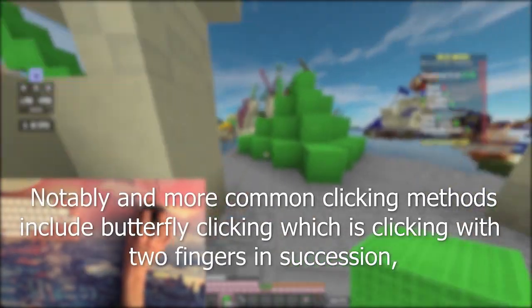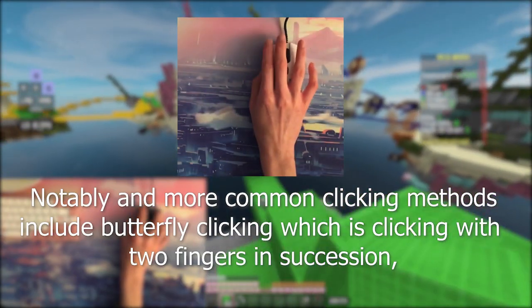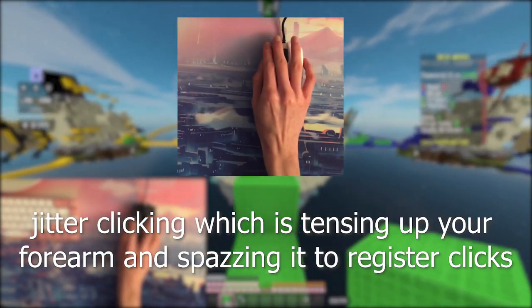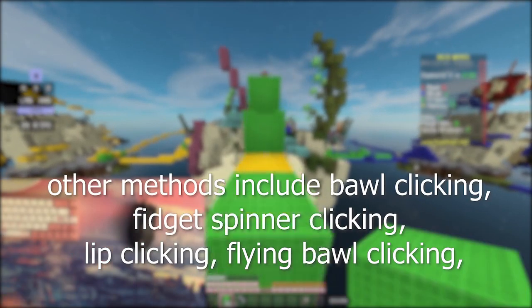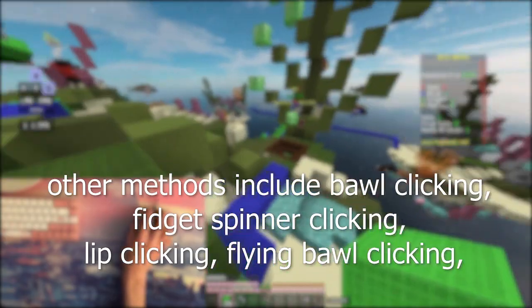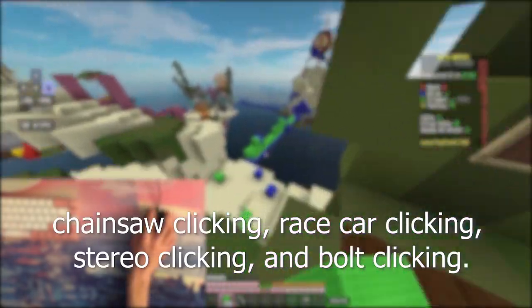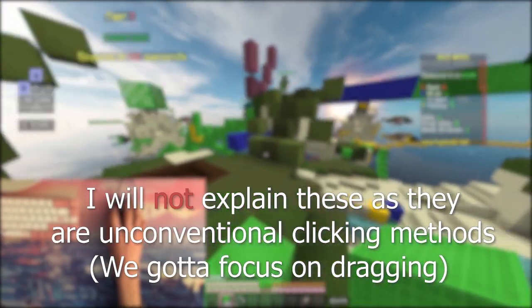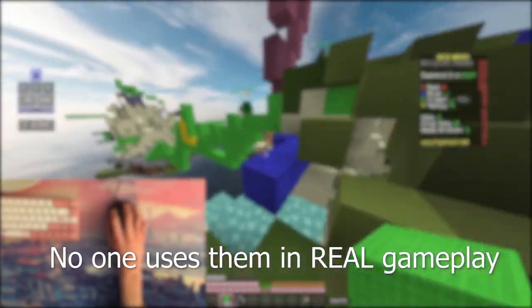So it only makes sense that in the competitive Minecraft community, we'd come up with clicking methods to reach the highest CPS. Notable and more common clicking methods include butterfly clicking, which is clicking with two fingers in succession, and jitter clicking, which is tensing up your forearm to register clicks. Other methods include brawl clicking, fidget spinner clicking, lip clicking, front ball clicking, chainsaw clicking, race car clicking, cereal clicking, and boat clicking. I will not explain these as they are unconventional clicking methods — no one uses them in real gameplay.